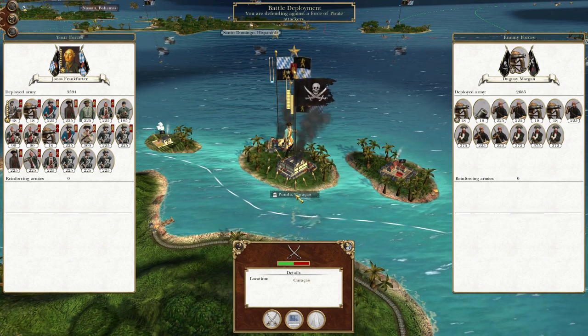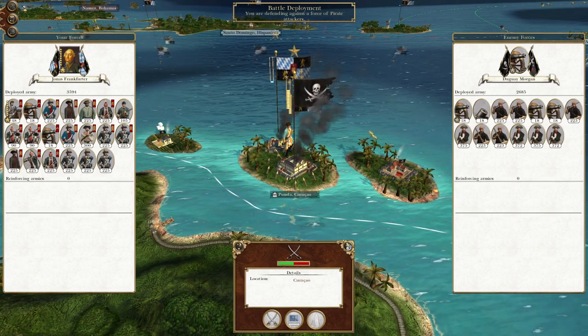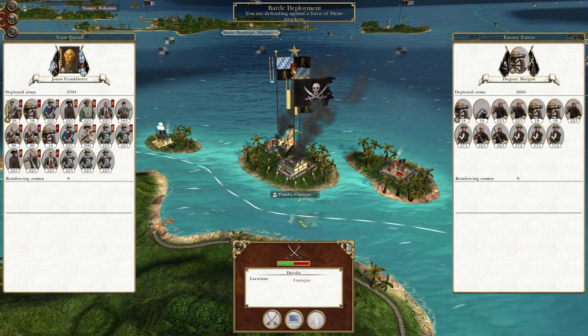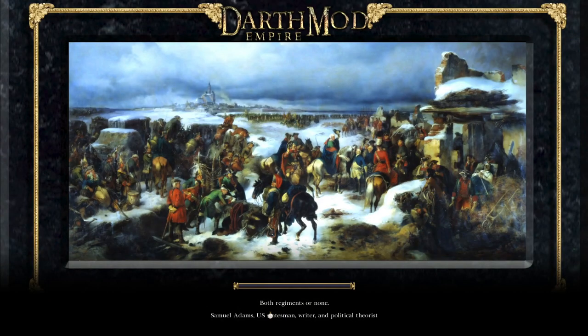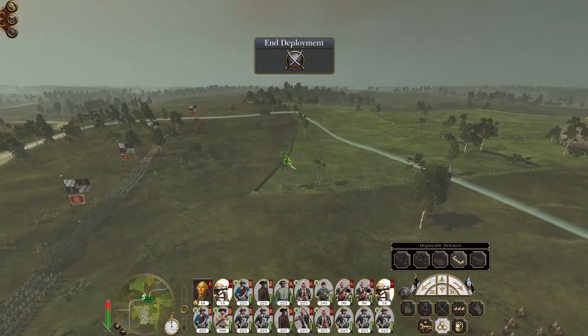What's up guys, this is the Roverman and I am back to bring you to the next episode of my Empire: Total War let's play as the Kingdom of Bavaria. In this episode we have laid siege to Punda and the pirate garrison is sallying against us. We are going to play aggressively, push up into their territory and destroy them. This might be the last pirate stronghold in the Caribbean. Elsewhere, we've dealt with the Swedes, pushed in the Balkans, got Istanbul under siege, pushed through the Middle East, and we're getting ready to invade Sweden.